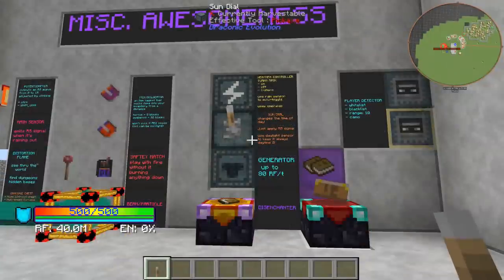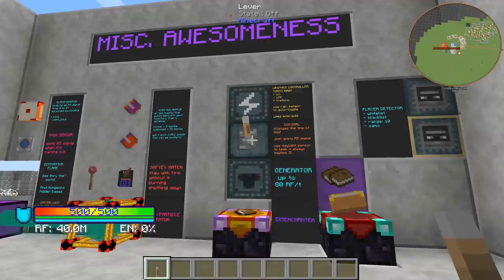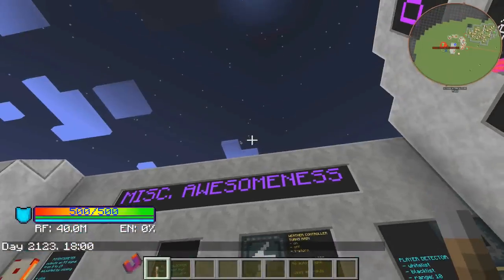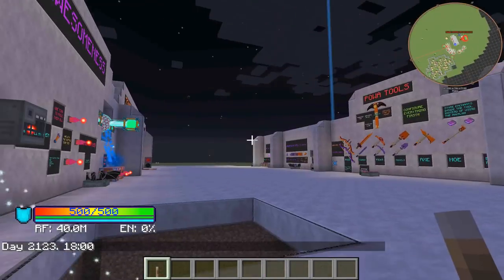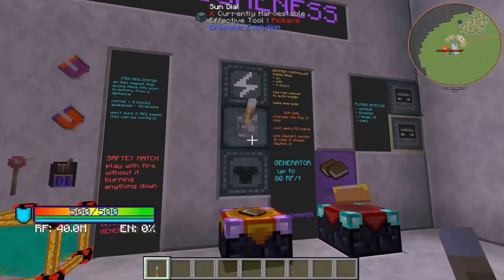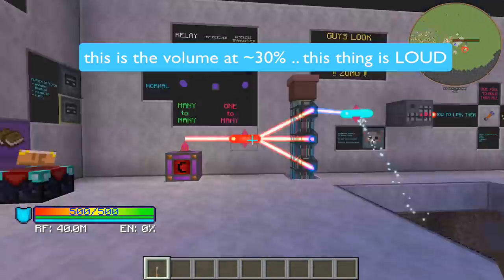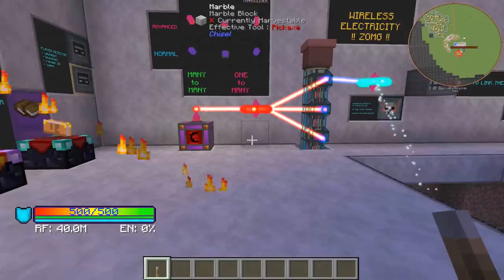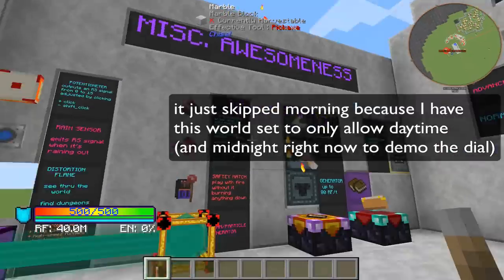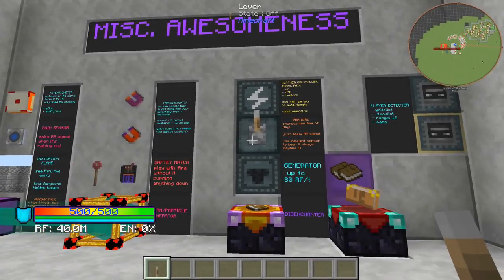What we just witnessed was the sundial. The sundial lets you change the time of day. You apply a redstone signal and it will change the time of day. Let me just go ahead and set it to midnight — see how dark it is with night vision off. It's freaking awesome. Use the daylight sensor to keep it always daytime. It's so awesome.